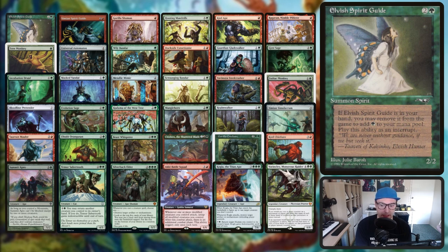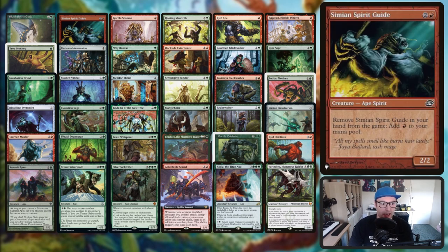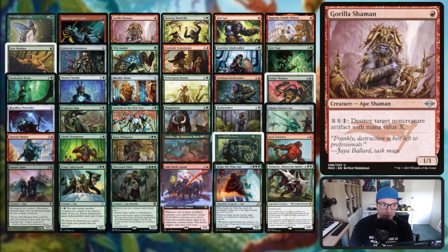It's basically going to be the meat and potatoes of the deck. We've got both of our spirit guides - they're basically just fast mana but also really useful in that one of them in particular is an ape spirit. We've got Gorilla Shaman: destroy target non-creature artifact with mana value X, so you can just pay one to shoot everything that is zero.